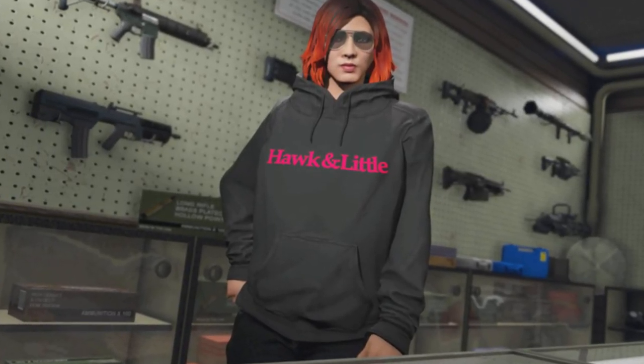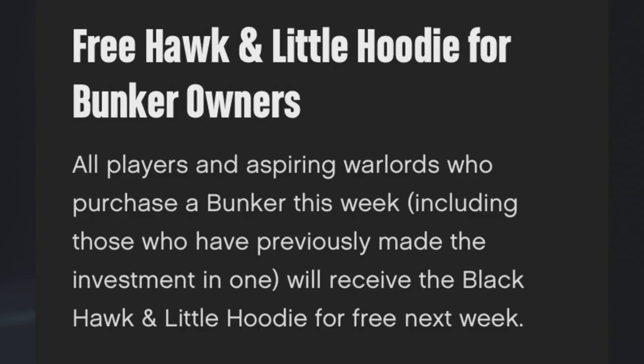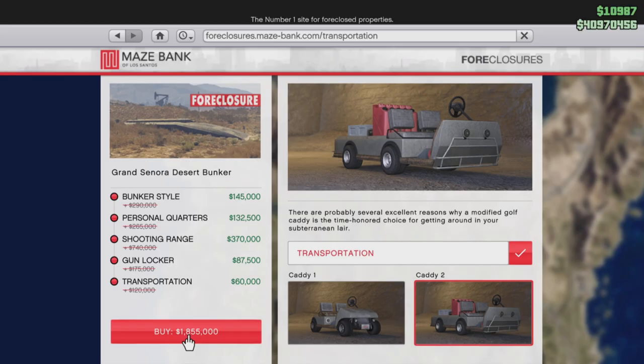Here's the Hawken little hoodie that you can unlock — it's black. In the game currently there's already the white one, so here's what it looks like, and here's the white one. All you need to do for this is own a bunker. You can either buy one this week or already have owned a bunker and you should get the hoodie by next week.